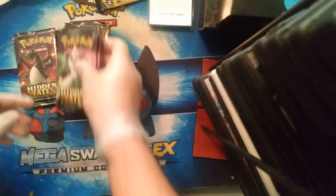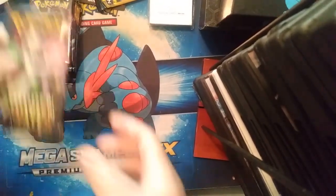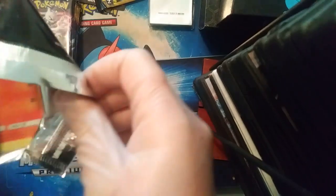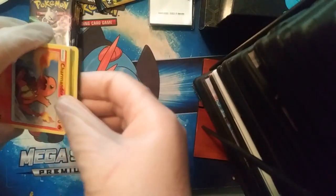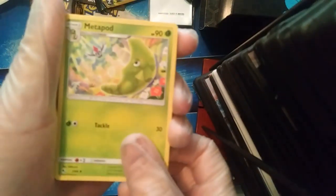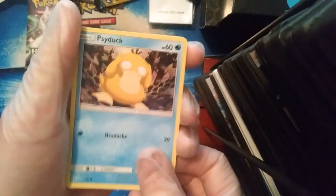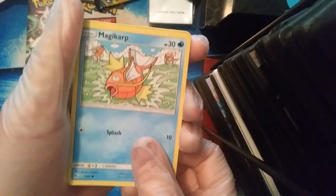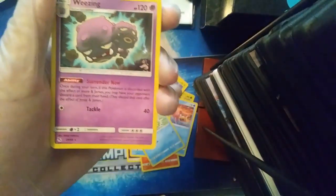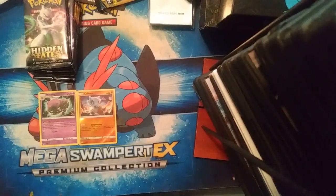There's only two Mew and Mewtwo packs, three of the birds, and three of Charizard. Let's get right into it — hopefully we get at least something good. Here's the code card for that first pack. We got an energy, Metapod, Pokémon Center Lady, Scyther, Charmander, Slowpoke, Psyduck, Pikachu, a magic art reverse Cubone, and a Weezing.